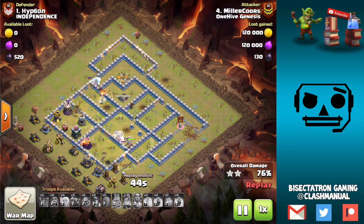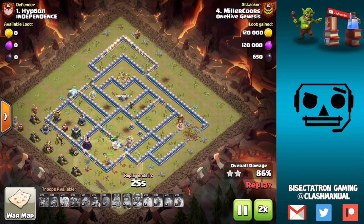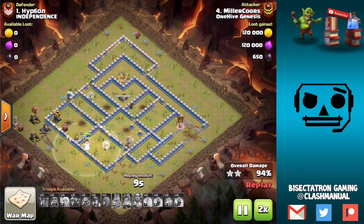One thing I've noticed with tesla farms is they tend to be better when they're kind of mixed in with storages. This was an okay tesla farm, but ideally you have high HP buildings between them so if miners hit them, they take a long time on those storages. Maybe you even have a skeleton trap as well — that can really get some good defensive value for you.